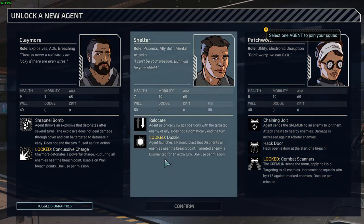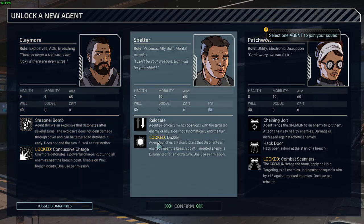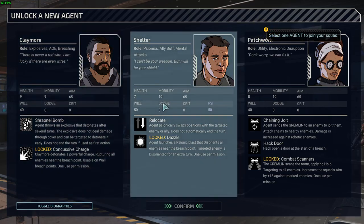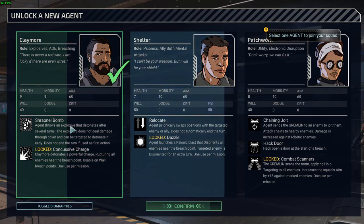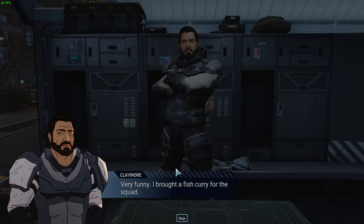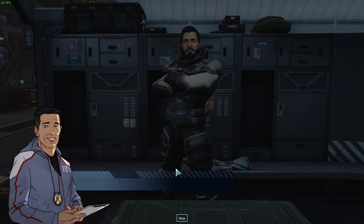Nine health — he's the most healthy. Ability 10, Aim 65, Will 40... Will 50 here. I might go with Claymore. Let's go with Claymore — I like that shrapnel bomb ability. Whisper, where is the mess? Claymore: All around you, pal. Very funny. I brought a fish curry for the squad. How'd you sneak that past headquarters? Three spare canteens. You are the man. I'm the man who serves dinner in 15 minutes.